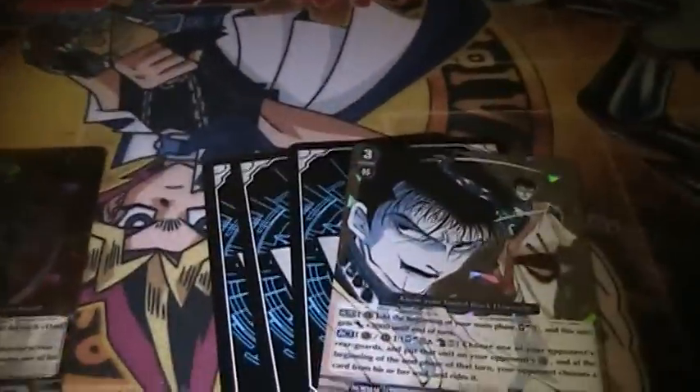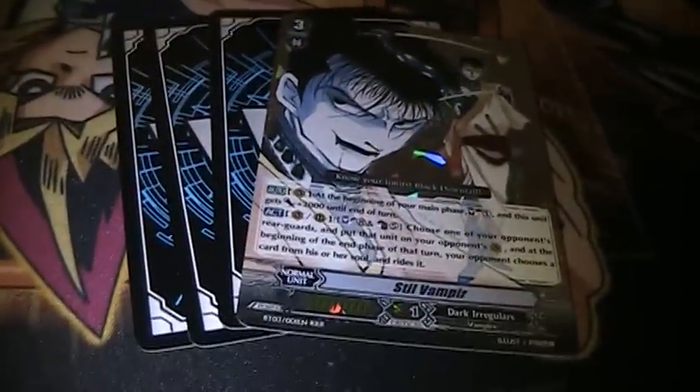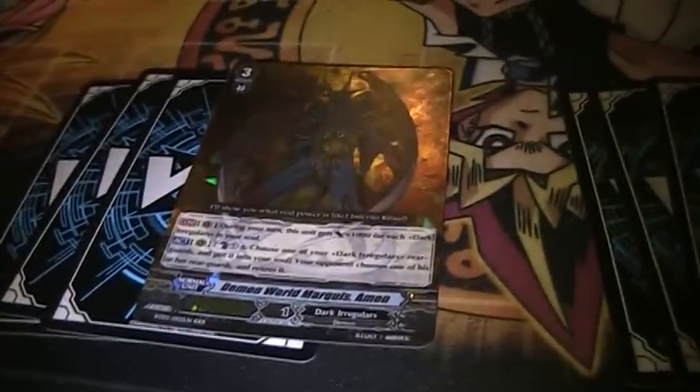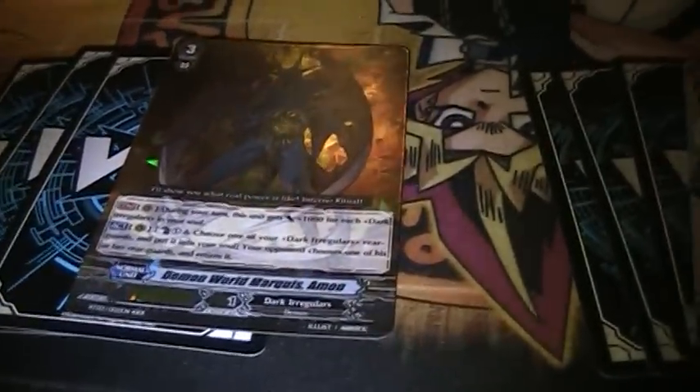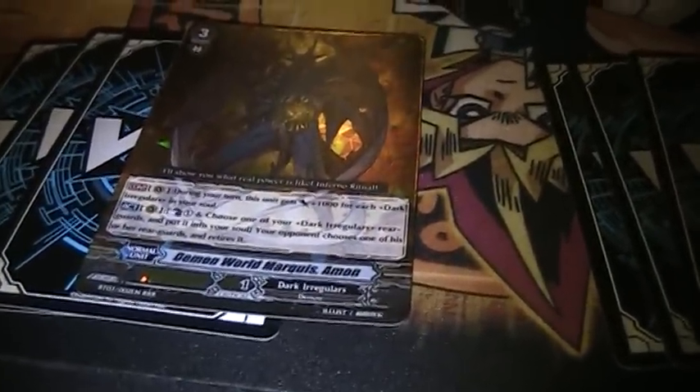Then we go to the grade 3s: 4 Vampyr and 4 Amon. Amon is probably the ideal Vanguard most of the time — he's probably at least a finisher.